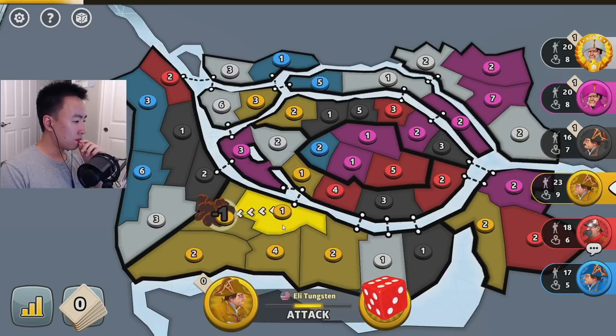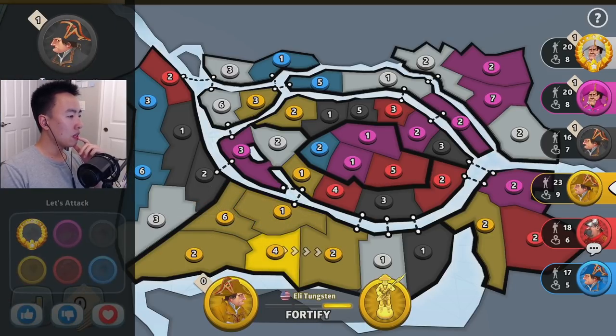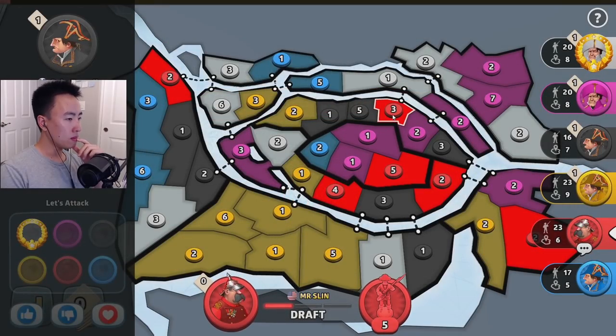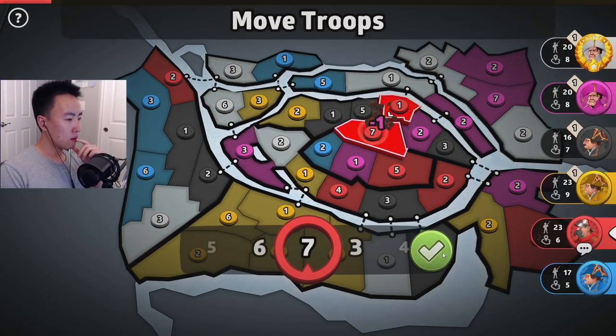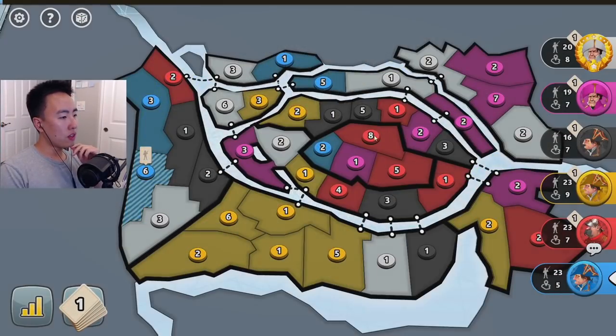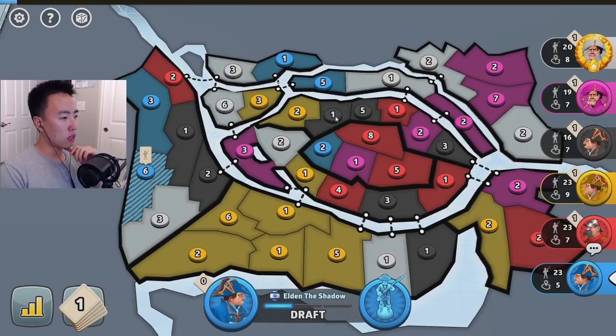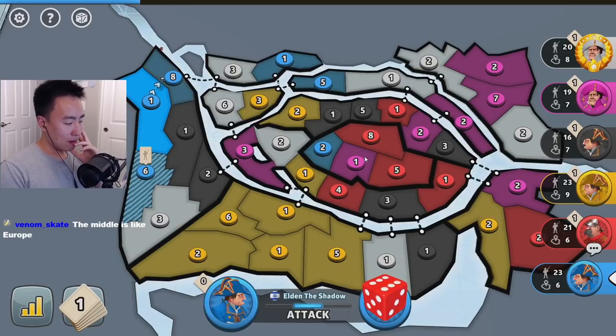Yellow's going down to the bottom. Interesting setup. I will make an alliance with black. I'm defending the big one because I feel like it holds off three or four territories. It doesn't really matter because you can't defend all the borders here — it's gonna be hard. I could just deposit troops evenly throughout the whole thing. Very interesting.